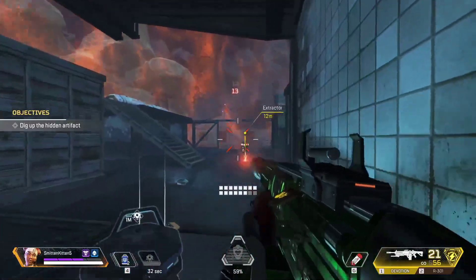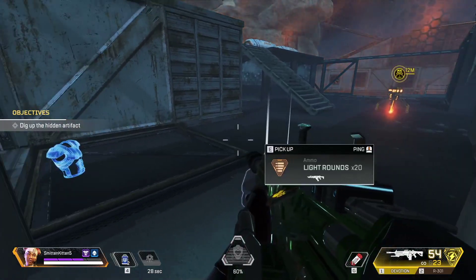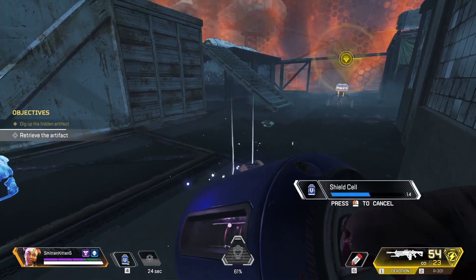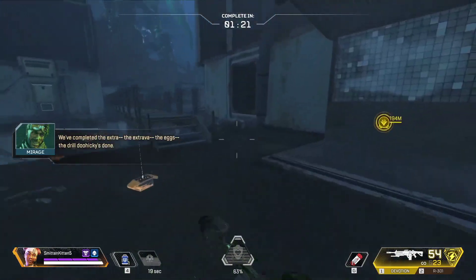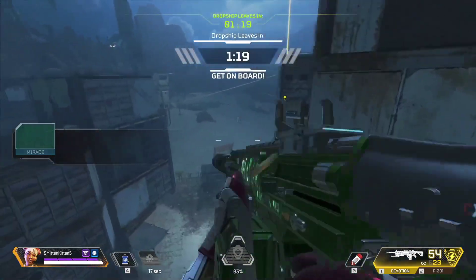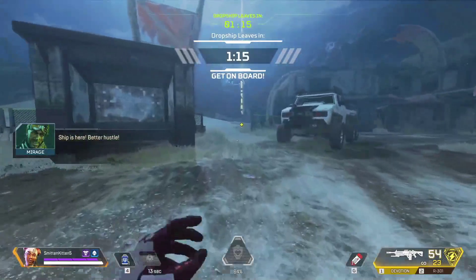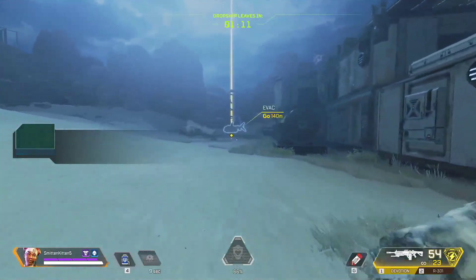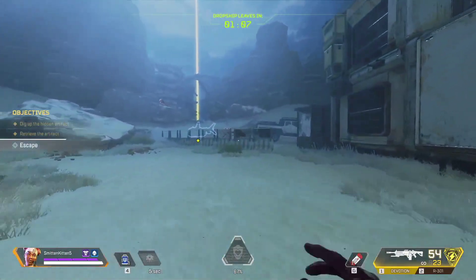It's very frustrating that it's basically the same thing every time, but I get it — we're supposed to go through, find an artifact piece, dig it up, and bring it back to put it together. It seems like they could have done something a little different each time. Either way, the ship is here and we have to hustle — only one minute left — and of course we have to avoid the Prowlers, the shadow Prowlers.